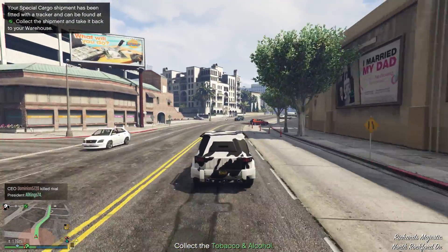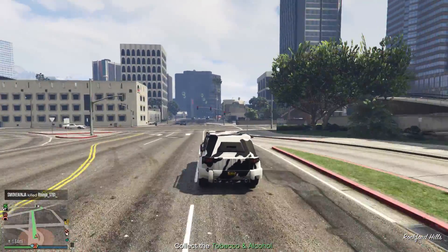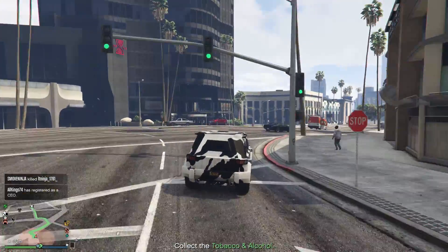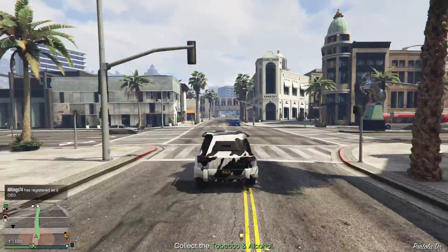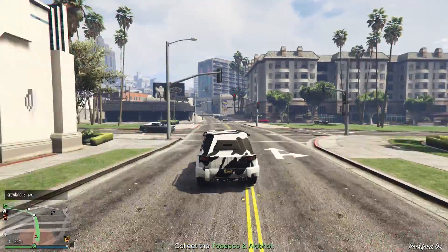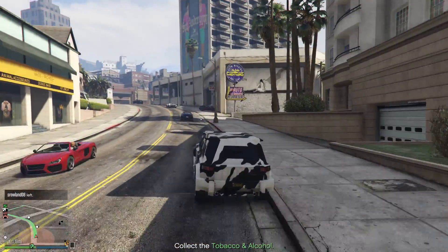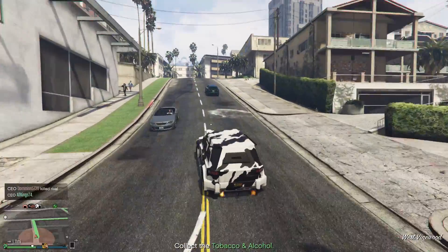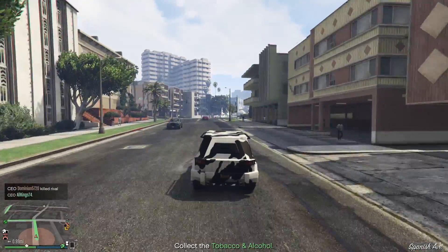Once I made around one or two million in overall income, I went ahead and purchased a CEO office, a special cargo warehouse, and a vehicle cargo warehouse. These are about a million dollars each, but I waited until Rockstar made discounts — currently CEO offices are around 20 to 30% off. Once you have a CEO office, a vehicle cargo warehouse, and a special cargo warehouse, you're ready to start this method.